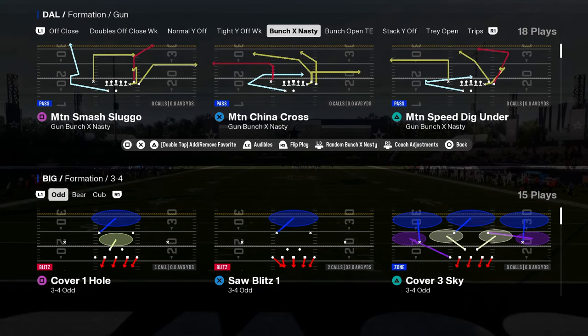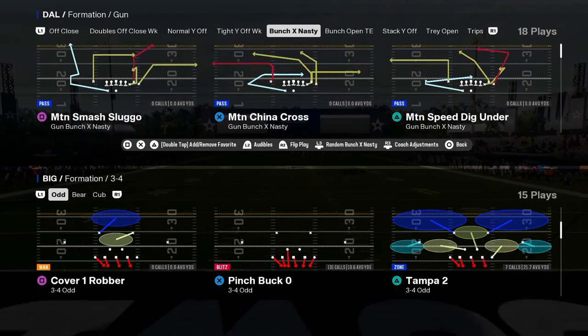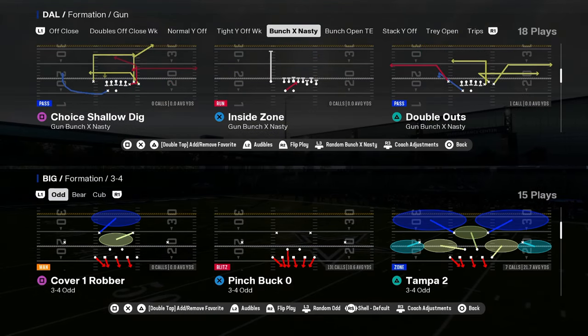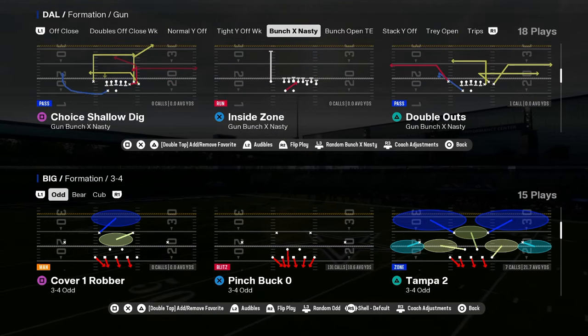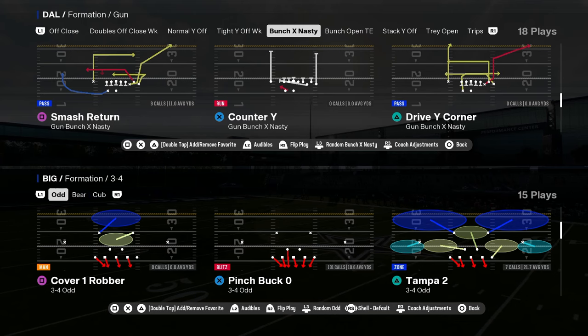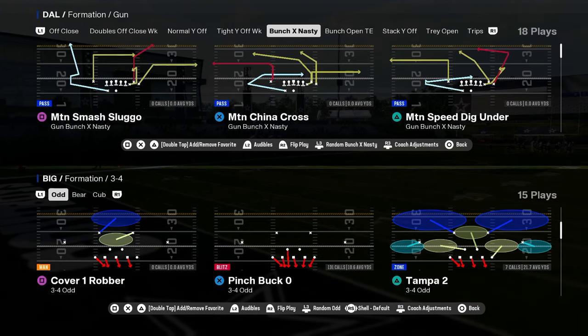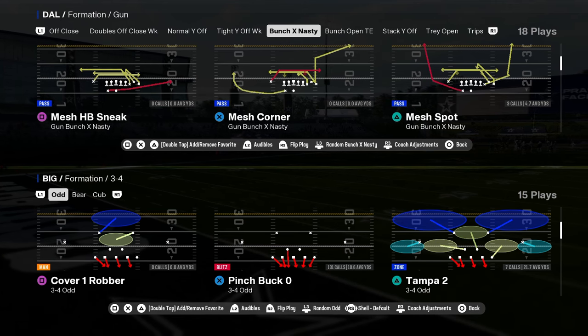In this video I'm going to be breaking down the 3-4 odd defense in Madden 25 and why it is probably one of the top five defenses in the game. It has pretty much the best blitz pressure — the best type of defense if you want to really send a lot of people at the quarterback is going to be something like this 3-4 odd.